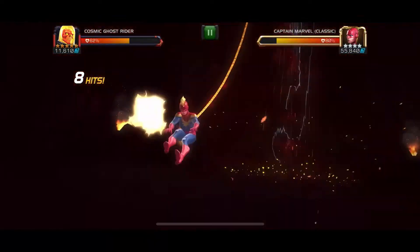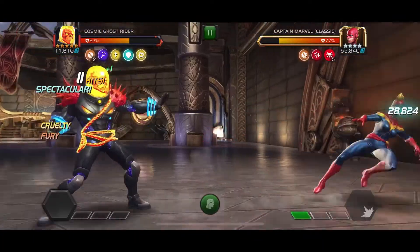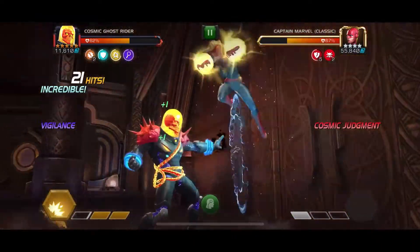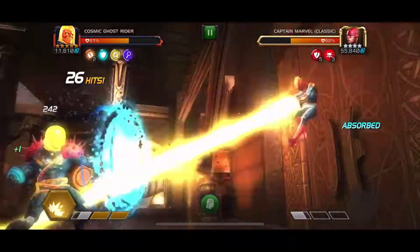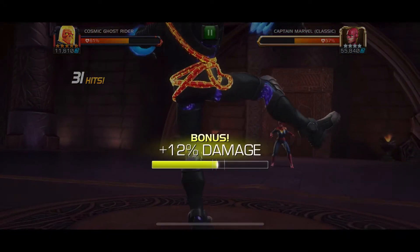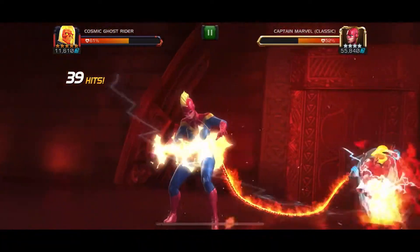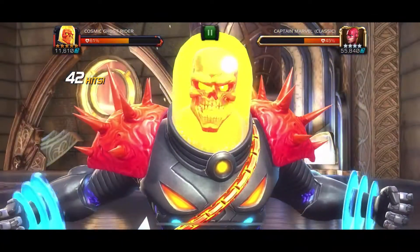Dr. Doom is probably the person people most refer to for block proficiency. The number one person I've found is probably Captain America Infinity War with 75%. Dr. Doom has 70%, but most people refer to Dr. Doom for some reason. Cosmic Ghost Rider is 72%, so if you're going to take 100 damage from a hit, instead you're only going to take about 28 damage.